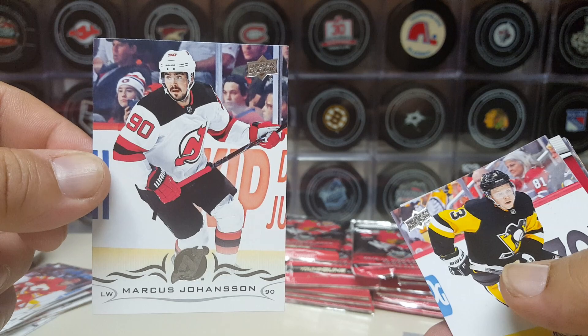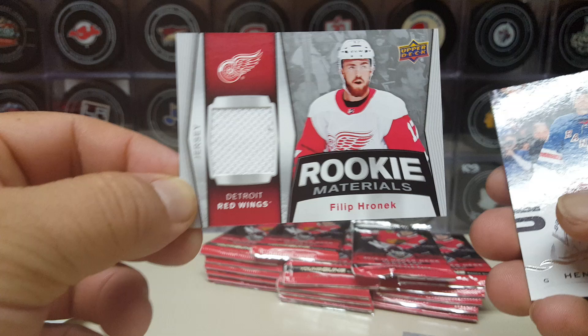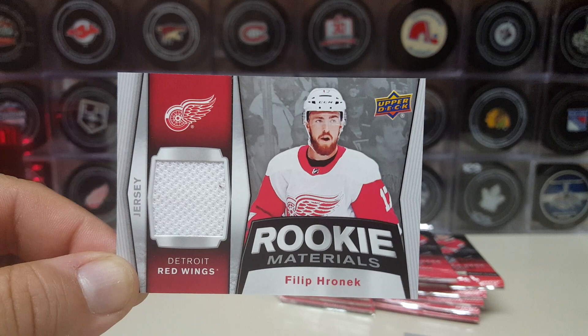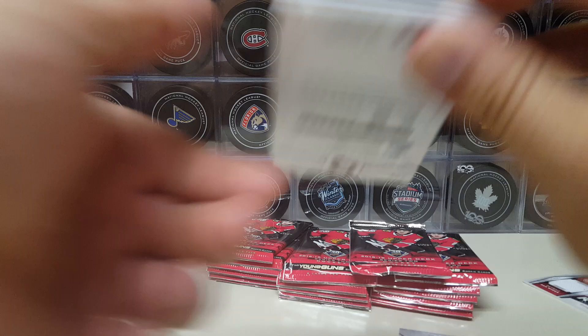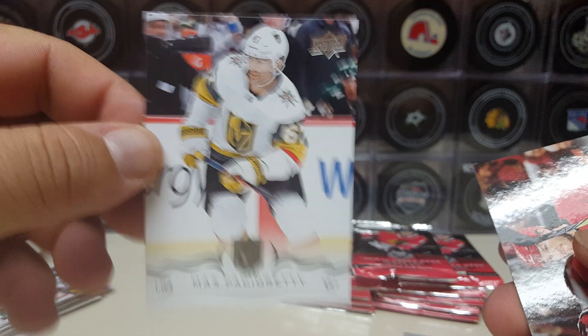Marcus Johansson — probably going to get moved at the deadline too. We got some Rookie Materials — look at this! Hit the button! Not bad. Philippe Harnick, King Henrik, Brent Seabrook, and Ryan Ellis. Matthias Janmark from the Stars, Max Pacioretty with the Knights, Brent Piercey.